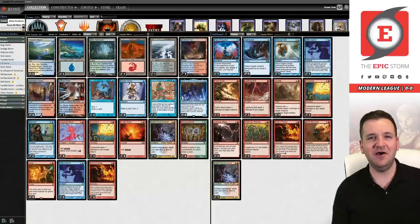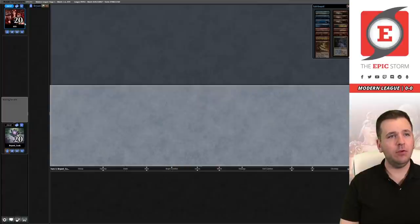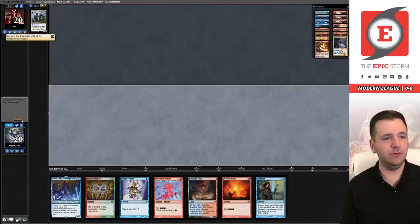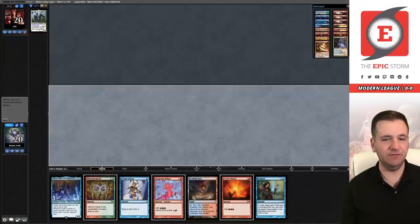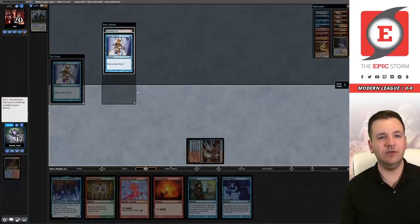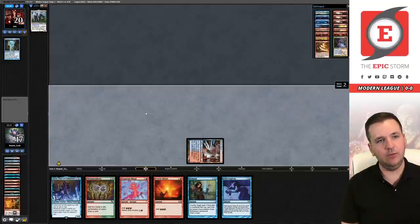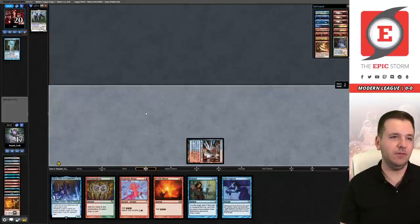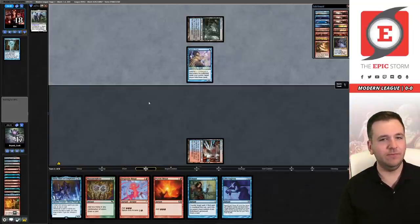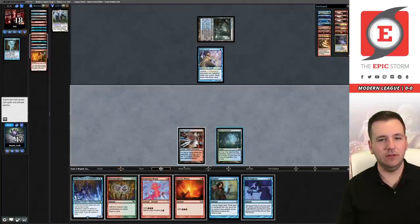Welcome to Round 1 — we are on the play. This hand seems reasonable, we'll try it. We need to find land number two off Serum Visions. We'll start on Steam Vents to make sure we have both colors, then cast Serum Visions. We found land number two and the Gifts Ungiven. Passing the turn — it looks like they're on mill, which is not good. There are a lot of non-lands milled but we didn't need the land, unfortunately.